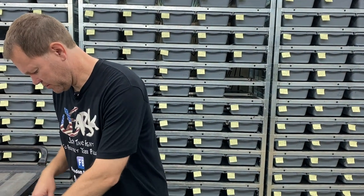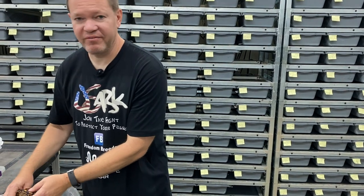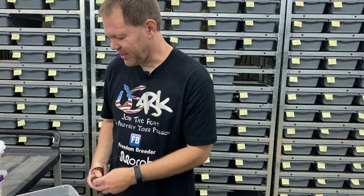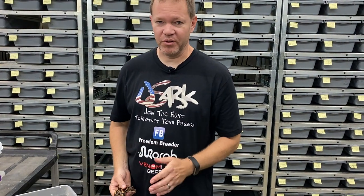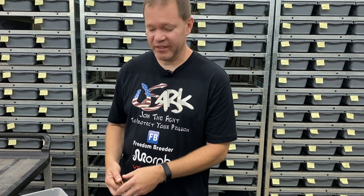This clutch was produced by breeding a Banana Calico Yellowbelly Clown to a Black Pastel Het Clown. Let's start going through these. I really haven't even looked at this entire clutch very well — I just saw a couple of snakes in there that I was blown away by, so I really haven't worked out the genetics of all of these yet.